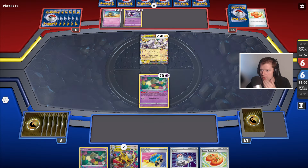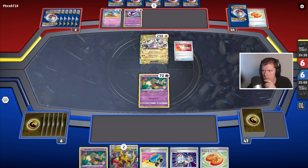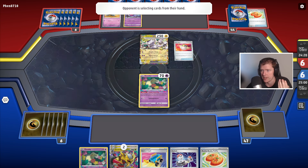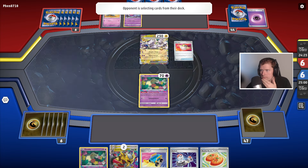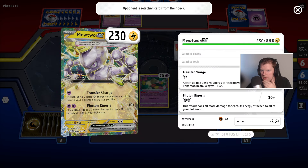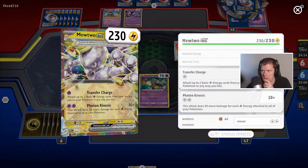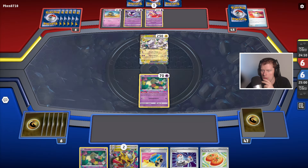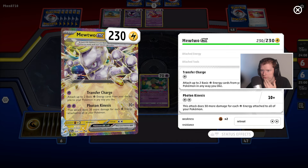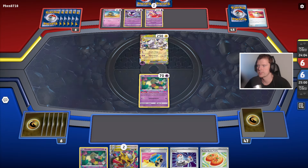This could be a deck build I could learn from. I was speaking about running a sidekick and ghost build last time. They're gonna activate the Ultra Ball, which will allow them to add an evolution. You can add two basic energy from your discard pile to your hand — whichever you like — which means they can attach one. That is impressive, but they need a basic energy to be able to do that. Okay, now you can attack.